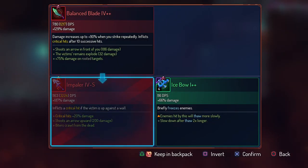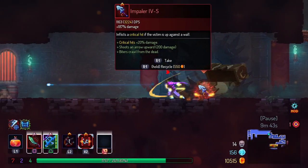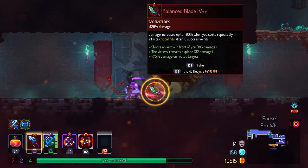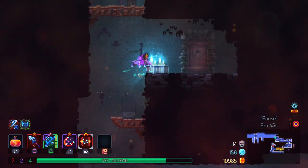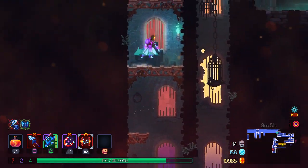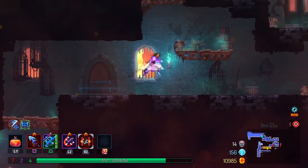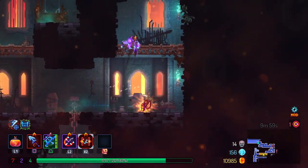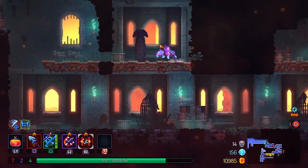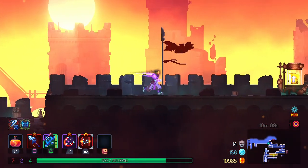The balance blade could be interesting here — shoots an arrow, damaging an enemy. I feel like the impaler is really good, but the balance blade's range isn't as good, which is maybe a reason not to take it. At the same time, I want to make sure I'm not just staying with the same weapons throughout my entire run. The whole point of having all these weapons is so I can change up what I take each run.